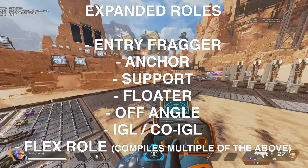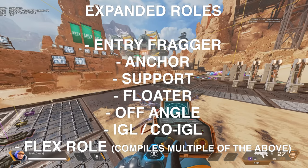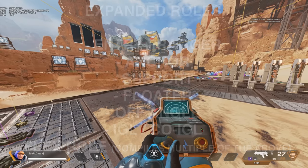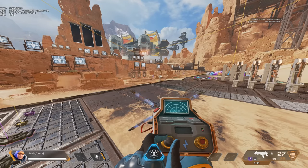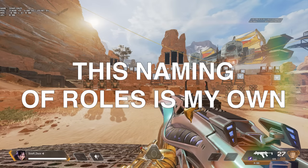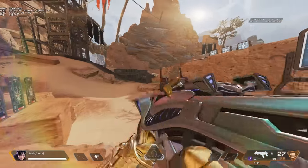That is what we're going to discuss today to help paint a bigger picture on your specific role. The roles we're going to cover are entry fragger, anchor, support, floater, off angle, and IGL. You're going to notice there are more roles than there are players in a squad, and it's important to highlight that the last role is a flex role. As a reminder, these are my own titles for these roles — you may call them something different, but as long as you understand the concept, that's the most important thing.